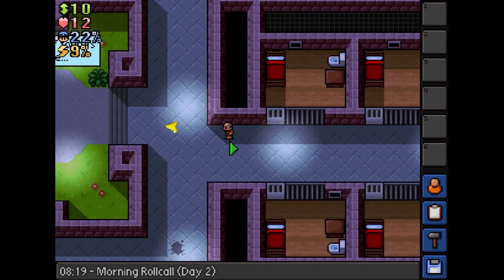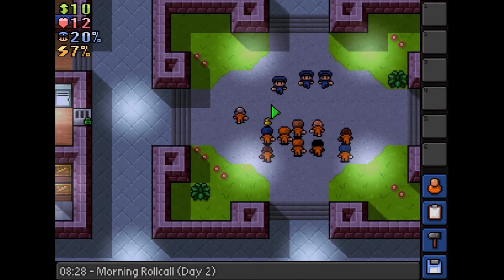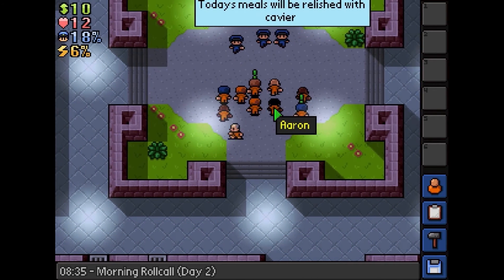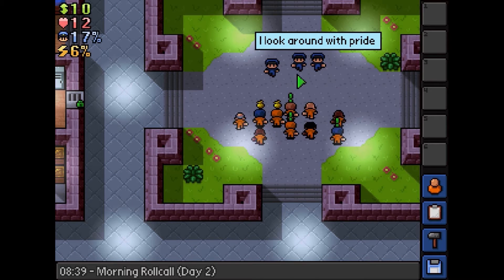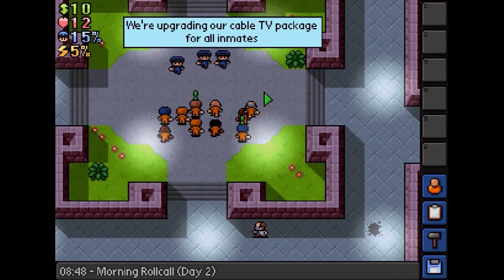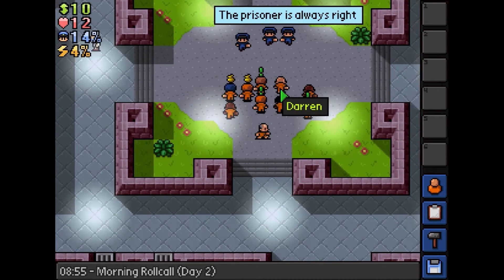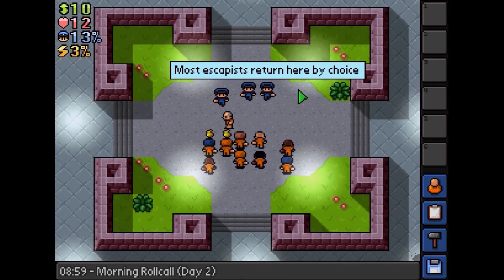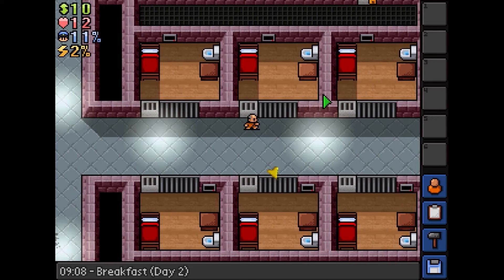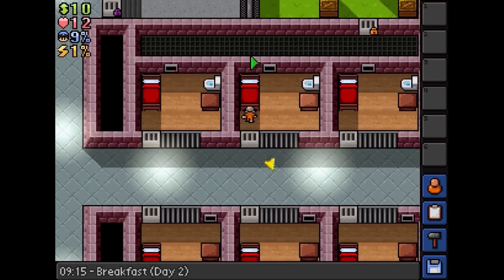Morning roll call. The lucky winners of today are Kino and Micah. Someone dumped in the pond — someone took a crap in the pond. Wonderful — that'll be wonderful food for the wildlife. The prisoner is always right. It's my bad.